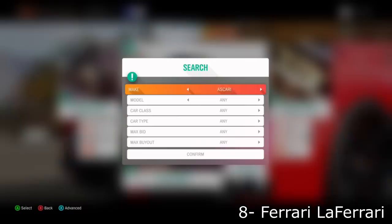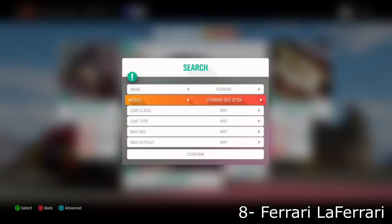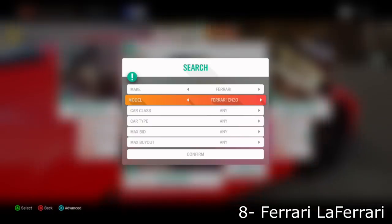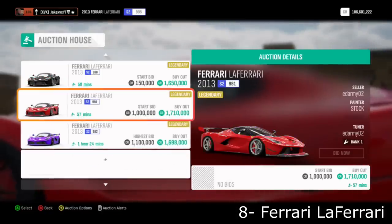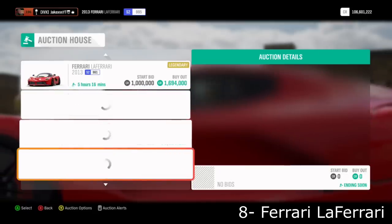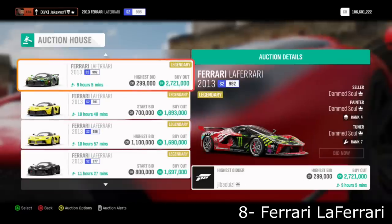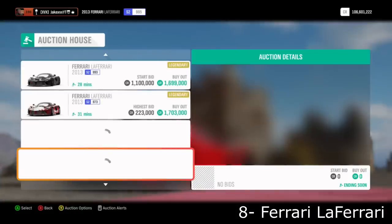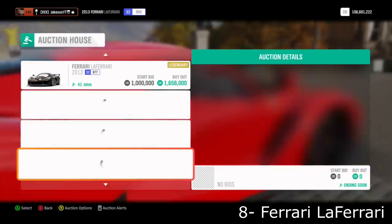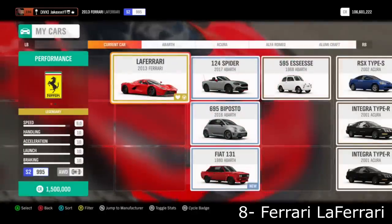Next up is the Ferrari LaFerrari — very similar to the P1 and the Hennessy with a very stable price. There's not a massive amount of profit but it's not that hard to do either. Scroll down to the one-hour mark on the listing; nearly all of them will be listed for 1.7 million. Occasionally you'll see a LaFerrari listed for 700,000 to 900,000 credits — buy it and relist it. They're very easily resellable with about a million credits profit on the cheapest ones.